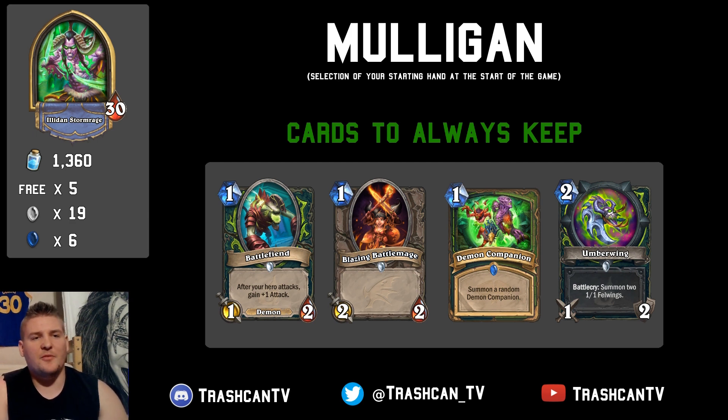Now let's get into the Mulligan strategy. Mulligan is one of the most important aspects of aggro decks, because you're setting the standard for the entire game. A deck like this lives and dies by its ability to get on the board quickly and start hammering damage as early as turns one and two. The cards you always want to keep are Battlefiend, Blazing Battlemage, Demon Companion, and Umberwing — those are the absolute best cards and you want to keep them every time. The Umberwing, despite being a 2-drop, is one of the best tempo cards in the game.